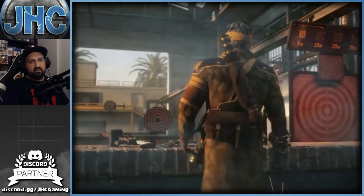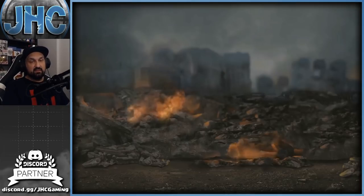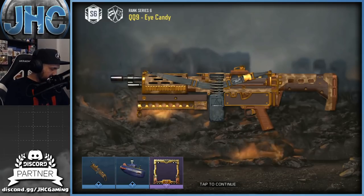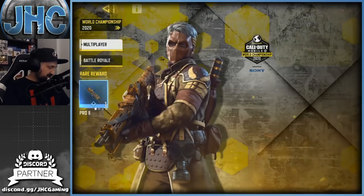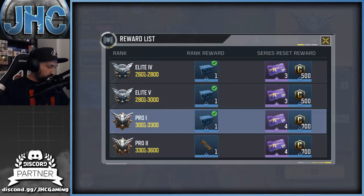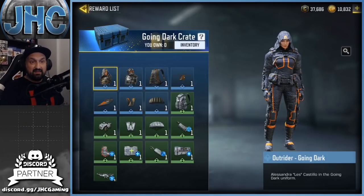Now let's check out the rank rewards. It's a bit confusing — they call this ranked season six but it's battle pass season nine. Rewards include a QQ9 skin. For multiplayer, since I was legendary they reset me back to Pro 1. Before Pro 1 we're getting some going dark crates — those are back. I'm still missing the Outrider skin but I have the elite PMC.